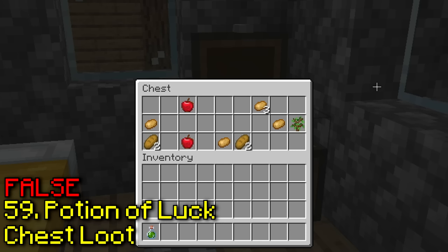Apparently armor stands now have arms. The logic behind this one is that it has arms and a smithing table, but no — the armor stand doesn't have arms.